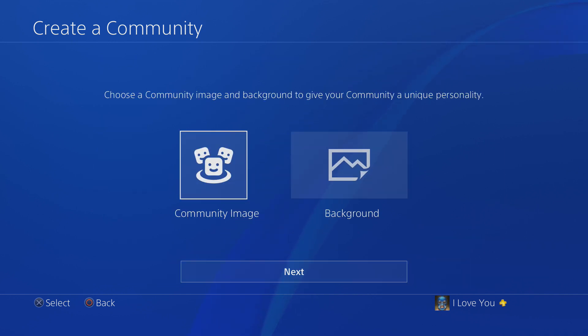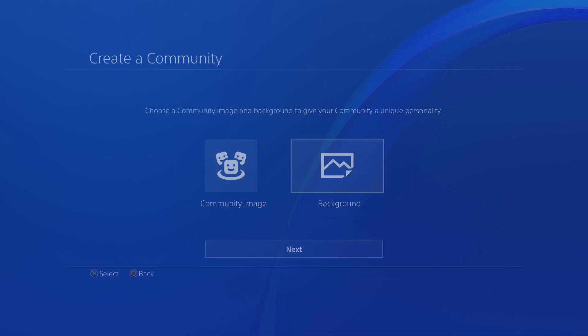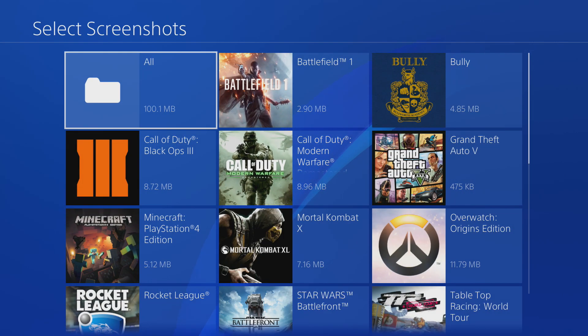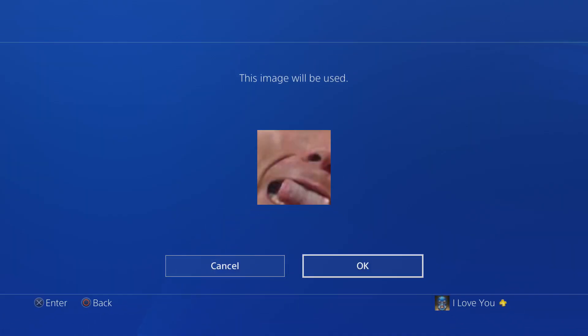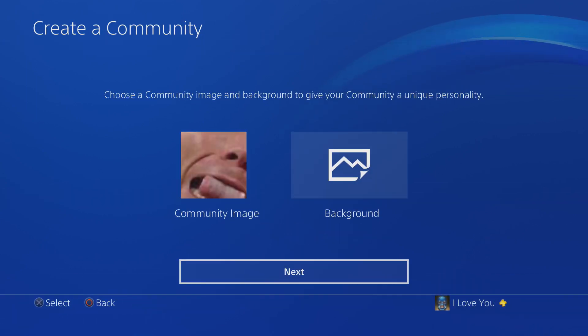Alright, Overwatch — next. So choose a community image, basically this is like the profile picture that your community is going to have. I'm just going to pick something random like this John Cena picture. Alright, there's my picture guys — it's John Cena's tongue. Click next.